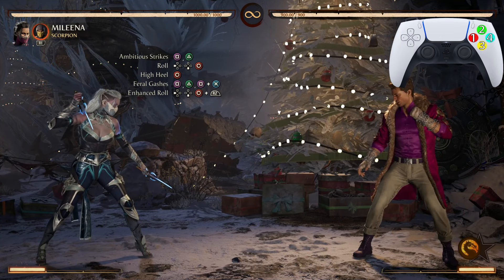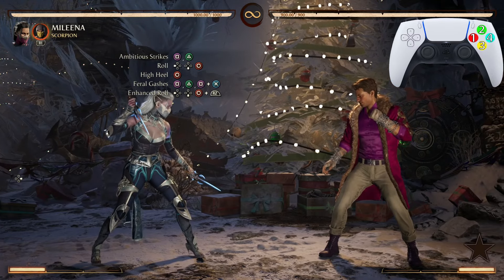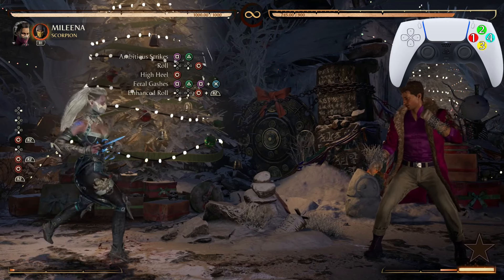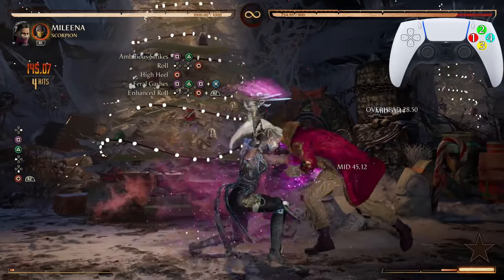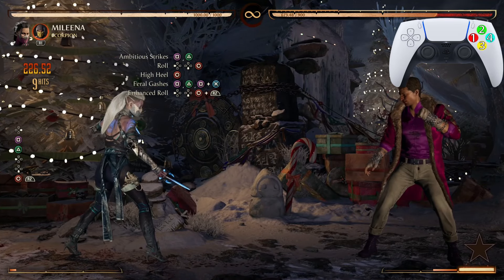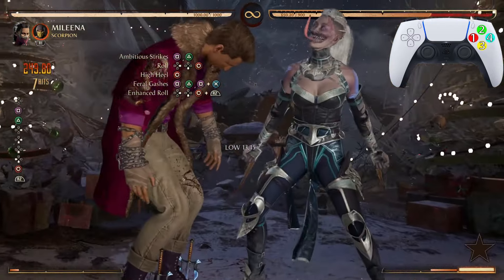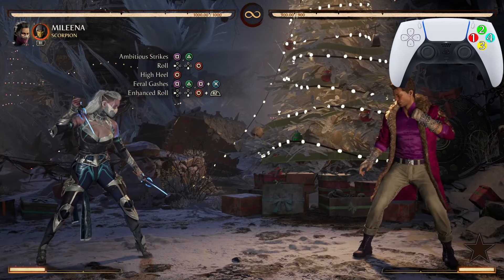After that second Ambitious Strikes, we're going into another Ball Roll — but the enhanced version this time. To enhance the move, just press your block button at the exact same time that you press the attack button. It's going to look just like that, but obviously your opponent will be in the air.